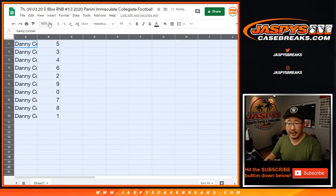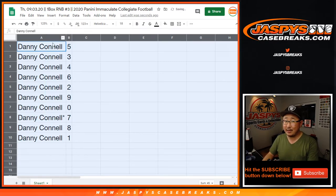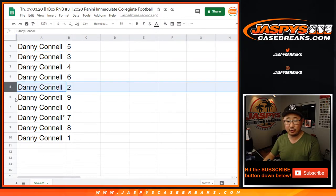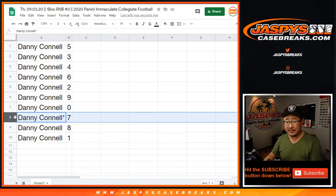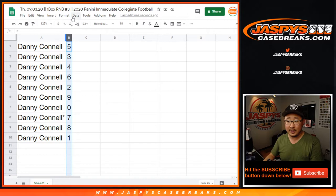So here's how it all shakes out for everybody. Thank you for getting in. Danny with five, Decons with three, DC with four, Danny with six, DC with two, Danny with nine, Decons with zero. So Danny, you'll get any and all redemptions in this one box, including one-of-one redemptions. Dan, you'll still get live one-of-ones. DC with seven, last spot mojo, and Danny with eight.